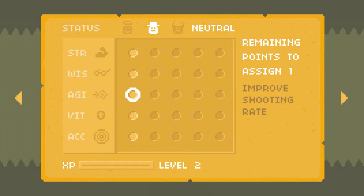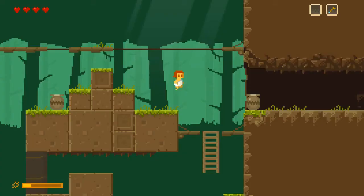Magic orbs give double MP — that'll definitely be worthwhile once we can do some magic damage. Improved shooting rate. Hearts might give double health — that seems interesting. I'm going to go with improved shooting rate. We can shoot faster now. Still cannot shoot by holding down the button.